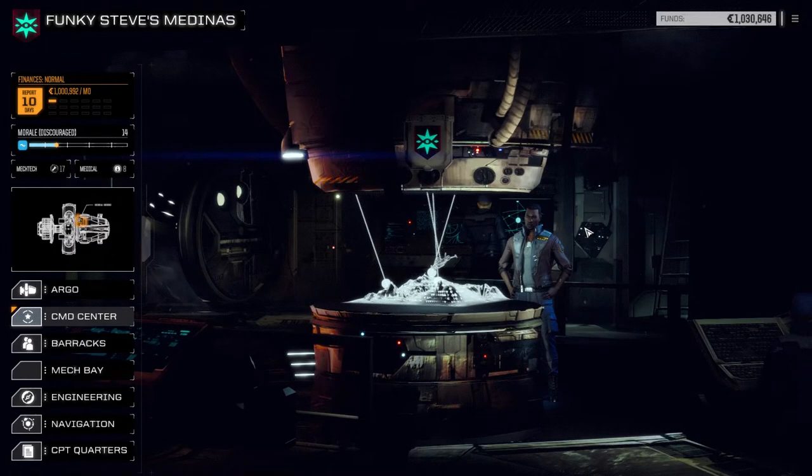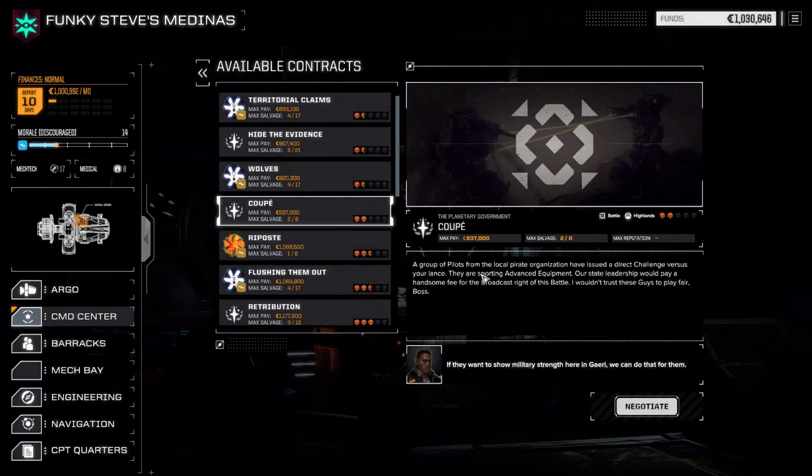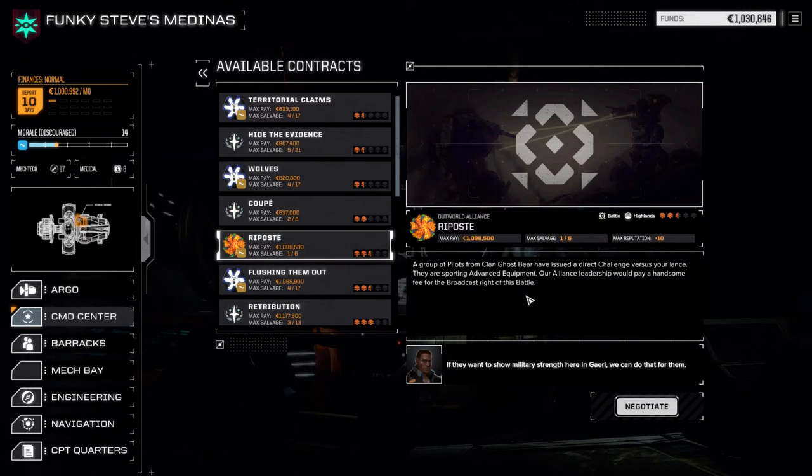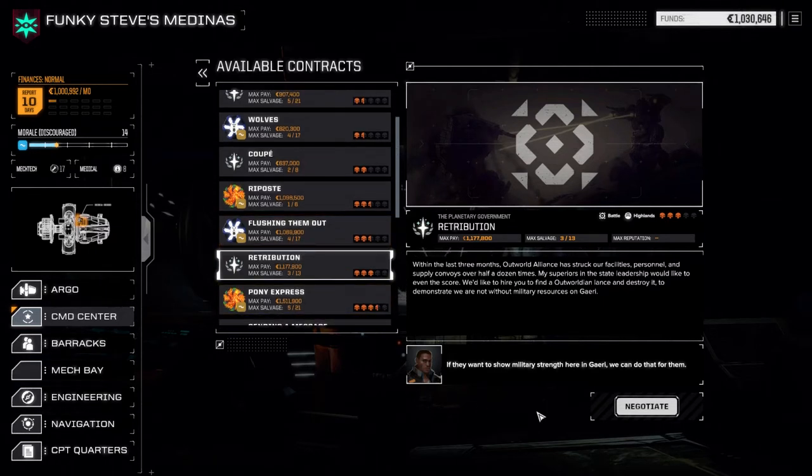Let's take one more mission — see if we can find a low-end clan mission to get more clan gear. There's nothing really low-end here. Let's take this one: Against the Outward Alliance, three skull, Battle in the Highlands. Destroy an Outward lance — we should do that, just go ahead and do that. Actually, let's destroy this base instead — this will be faster. Let's go right down the middle, accept this.